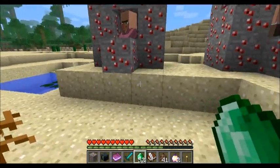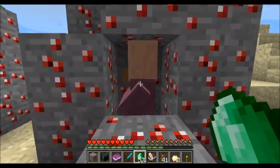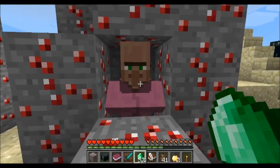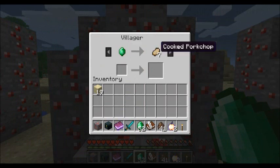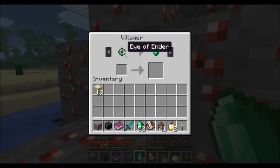You might be wondering why we have the NPCs trapped in here — if you right-click on an NPC you get a trading window. This guy will give you one emerald for 36 rotten flesh, which is a great way to get rid of rotten flesh from monster spawners. Another NPC takes one emerald and gives you seven pork chops. There's also a guy who wants two Eyes of Ender for one emerald.